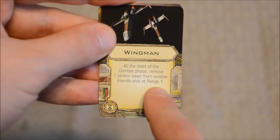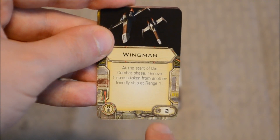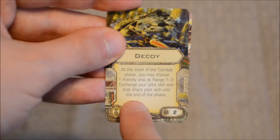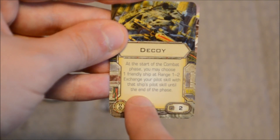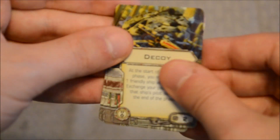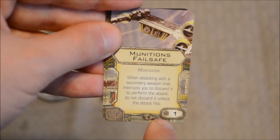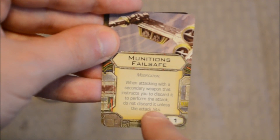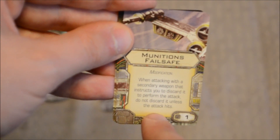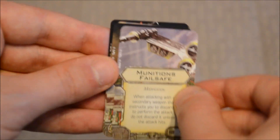Wingman is a new card. At the start of the combat phase, remove one stress token from another friendly ship at range one. Cost of two — pretty awesome. Decoy: at the start of the combat phase, you may choose one friendly ship at range one to two and exchange your pilot skill with that ship's pilot skill until the end of the phase. Cost of two. Munitions Failsafe has a cost of one: when attacking with a secondary weapon that instructs you to discard it, do not discard it unless the attack hits. So if you shoot a concussion missile or proton torpedo and it doesn't hit, you don't have to discard it. Really cool upgrade and very valuable for one point.